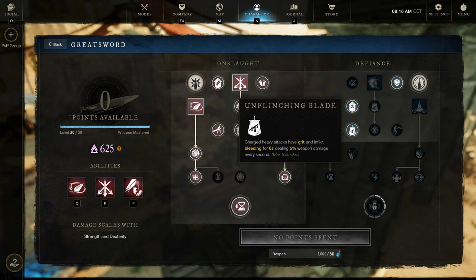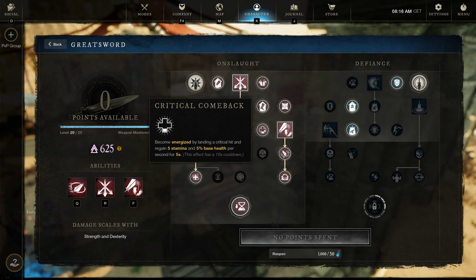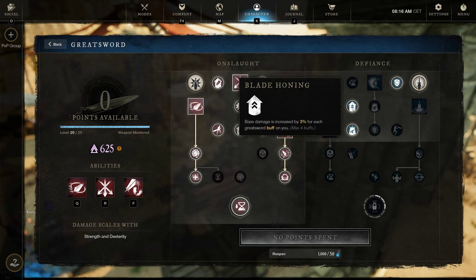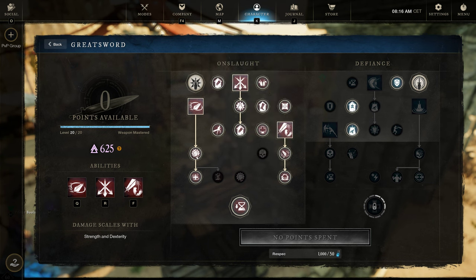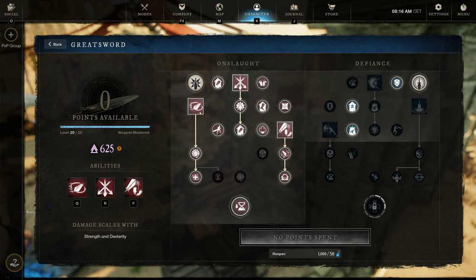We have charged heavy attacks with Grit and inflict bleed for 6 seconds, dealing 5% weapon damage every second. With this build's massive dexterity, that 5% sounds small but is actually insane damage. We also have the perk that gives 3% more damage for each greatsword buff active — max four buffs, so up to 12% more damage just from firing one ability. The greatsword is just a secondary weapon, not the main, but these perks make it incredibly valuable.